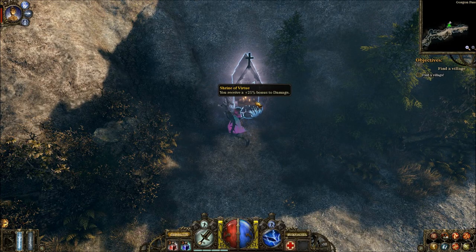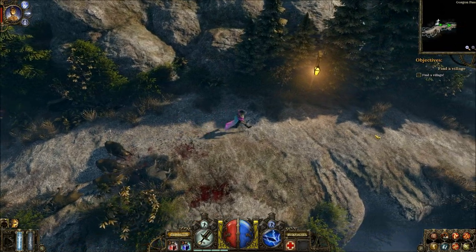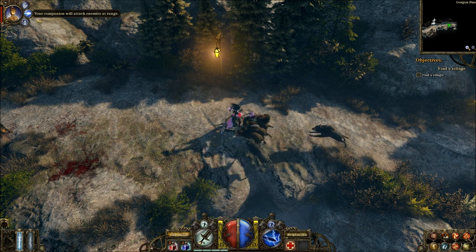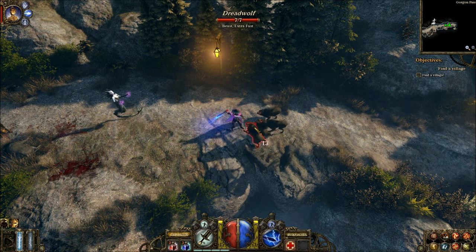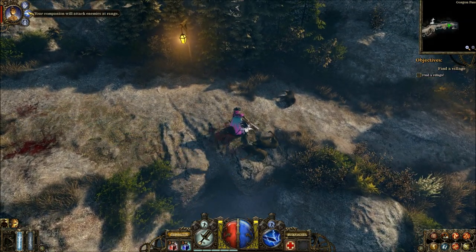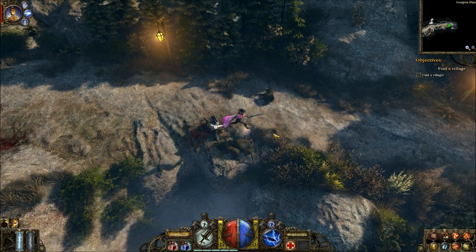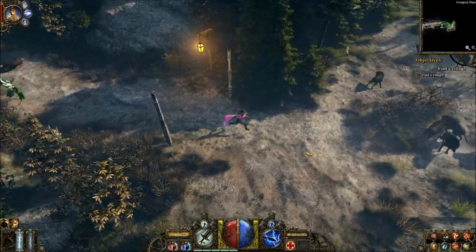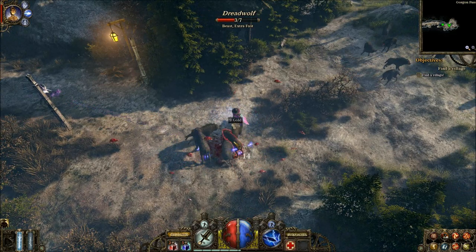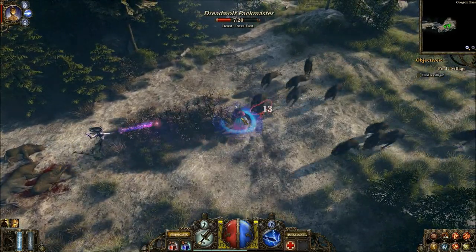There's a shrine here that gives 25% bonus to damage. Katarina is currently set to melee companion — let's set her to ranged so she attacks from range. Besides melee and ranged stances, you can also tell her to be inactive in ghost form, in which case you get increased resistances. Based on my prior playthrough of the preview build, I found her to be rather useless in combat — maybe I was specking her incorrectly. We'll see what I do this time around.